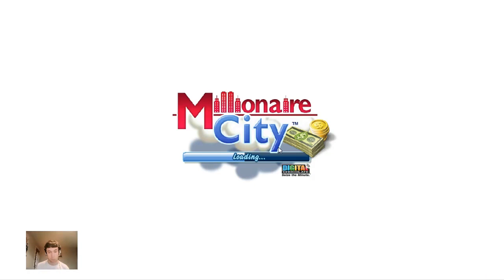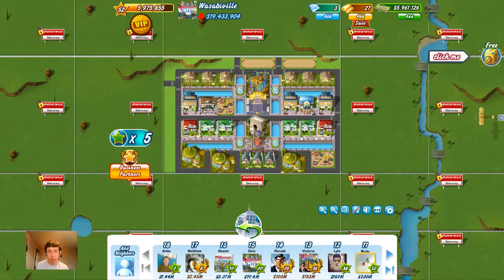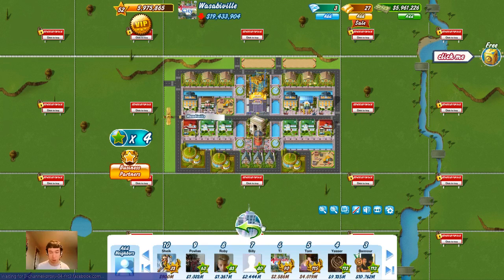Let's go and visit his city then — number 15, Gino. Thank you ever so much for sending me a request and adding me. That's quite nice — Triumph Arch in the middle and... oh, that's quite cool, that's going to have a massive range. He's gone with the fountain in the middle — that's a good idea. I might actually steal that idea, because that's quite cool. I like that. That's the only house I can upgrade, I'm afraid. Got something interesting going for himself there. We've hit the 500 million mark, by the way, so we're only 400 million away from Mr. Sheik, which is nice.